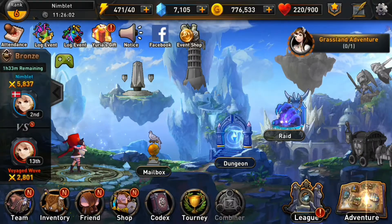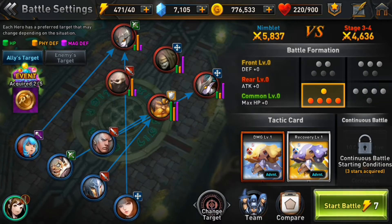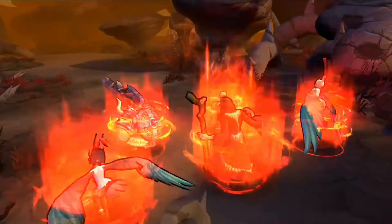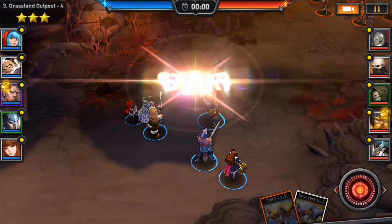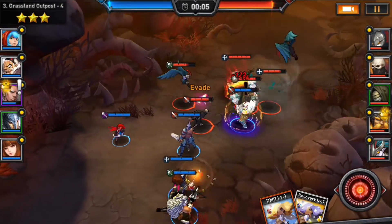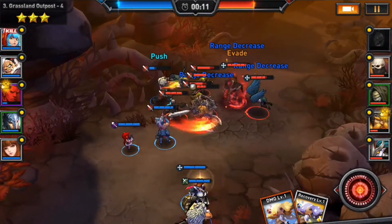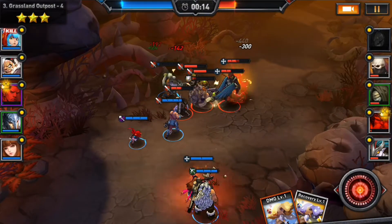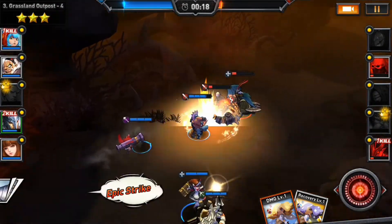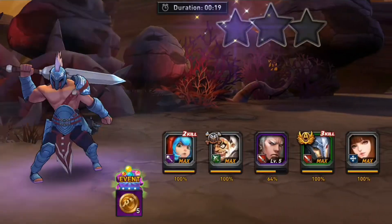Now let's go into one more level and the league system, because the league system is rather unique as well. A lot about this game is actually rather unique — the league setup works this way: we face off in 39 battles throughout the week, where we fight each other player in the league three times until an ultimate victor emerges at the end. The game takes place automatically, just as this combat right here, but we can change the strategy up to 15 minutes before the start of each match. It's kind of an interesting way to do PvP — more about strategy than reaction time — and it's certainly very unique. It's kind of nice to open up the game, see which league matches you won, how you did in the league, change your strategy for the next league — stuff like that.